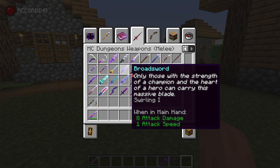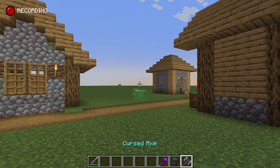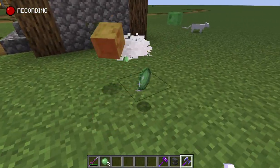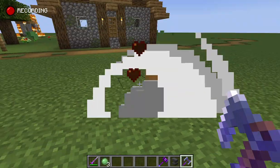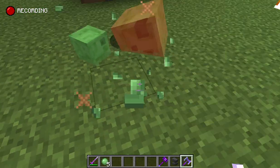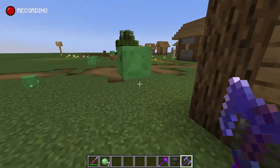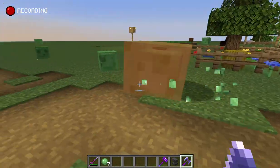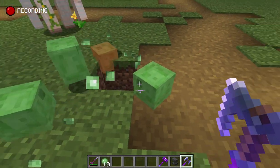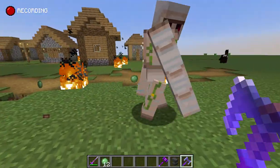Here it is — the cursed axe! It has the exploding enchant. I'm a psychopath — explosions are fun! Why won't you explode already? Come on, explode! Golem, go into yeet mode!